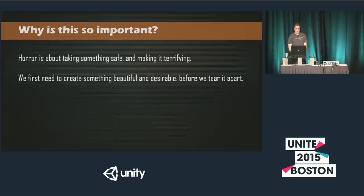So why is all this so important? Horror, I think, at its core is about taking something safe and making it terrifying. Just look at PT — it took this kind of normal house and put you in this loop around it with these crazy, terrifying things happening. It was a really horrifying experience. So before you can achieve this, you need to create something beautiful and desirable — or at least believable — that you can place yourself in, that you can feel like you're part of and maybe even feel a bit safe before you start to get scared.